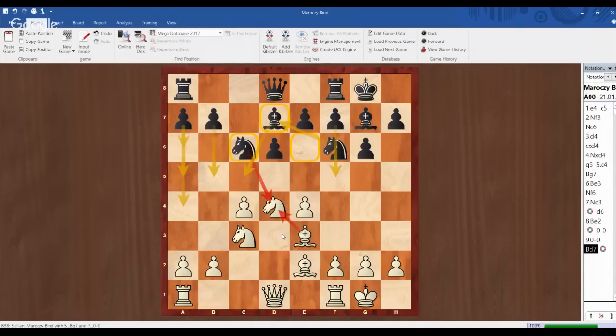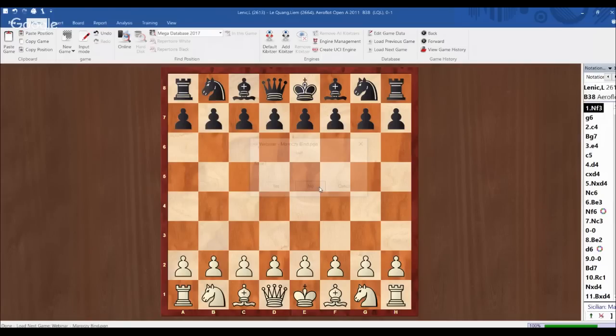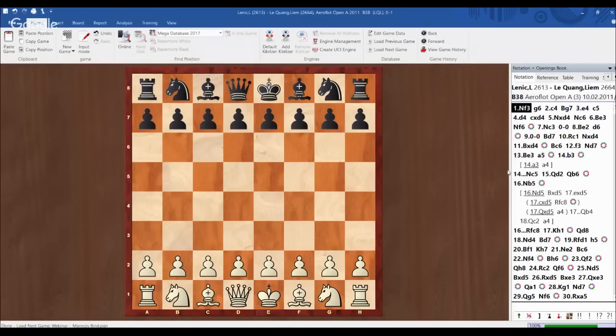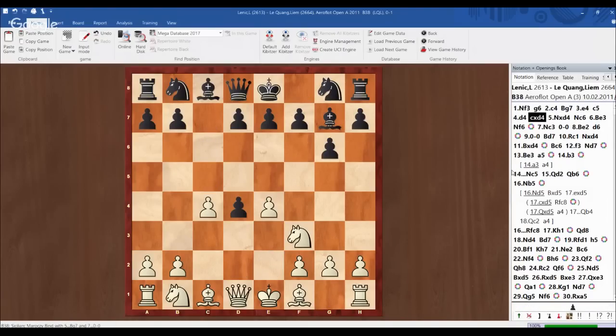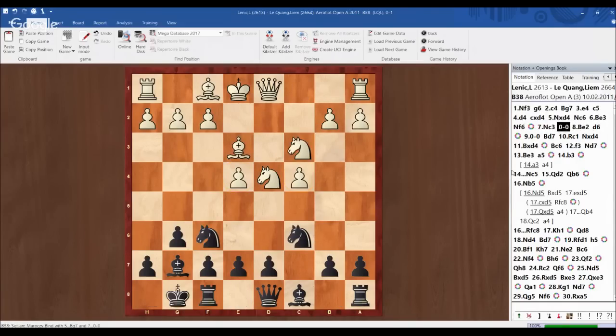I'd like to show you one game. This is the game between Grandmaster Lenik Luka and myself in the Aeroflot Open Tournament in 2011. We started with the English opening, but it transposed to the Maróczy bind pawn structure. I played the black pieces in this game. We reached this same position that I just showed you.